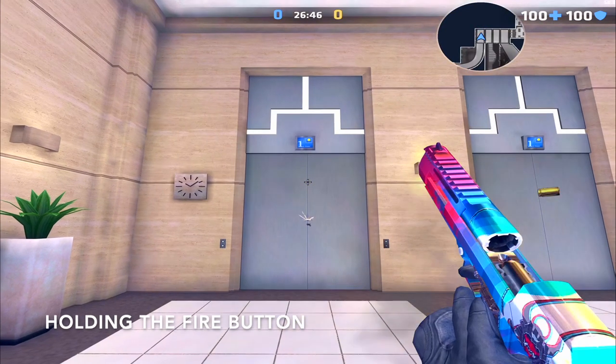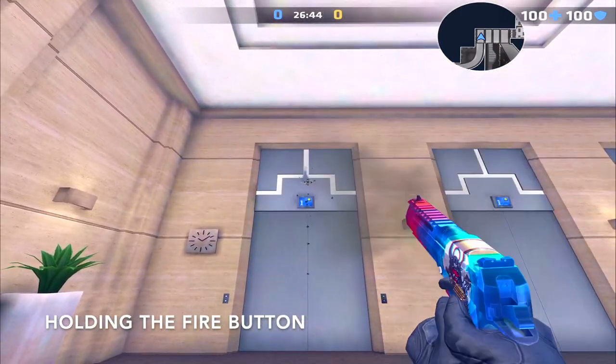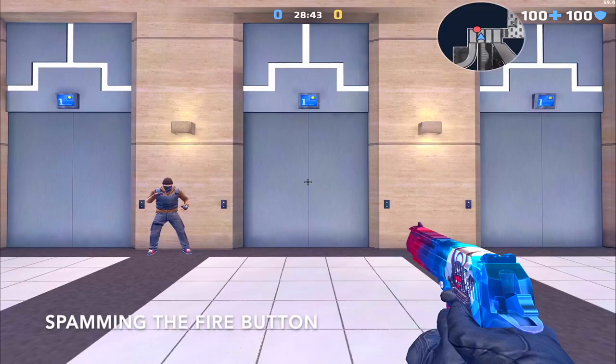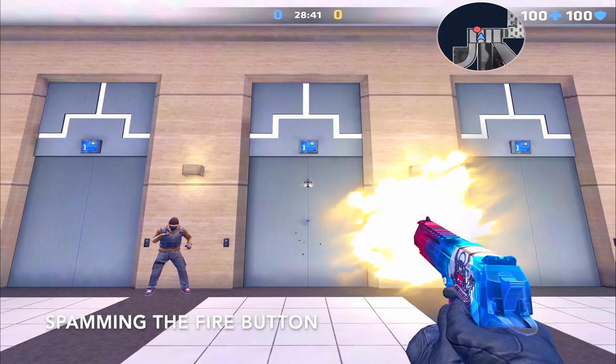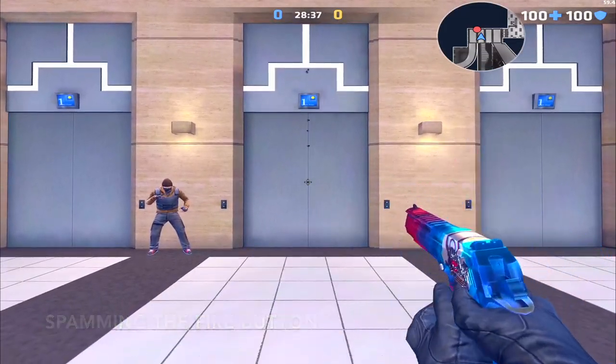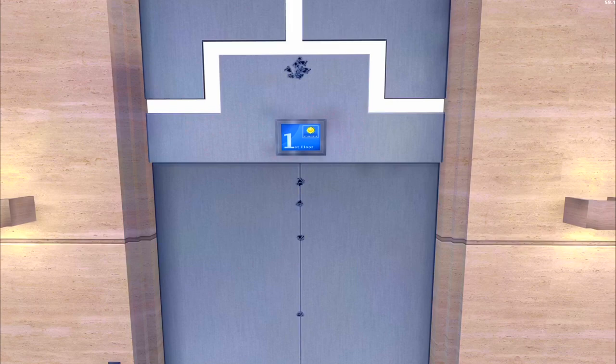Holding down the fire button is pretty easy to control actually. Now we have spamming the fire button — we are currently uncrouched and all shots are at headshot level. Keep in mind that all these shots pretty much hit exactly where the last one hit. The final few rounds may hit slightly different, but not enough to completely change the mechanics of your recoil control.